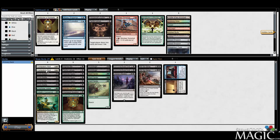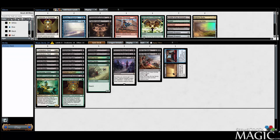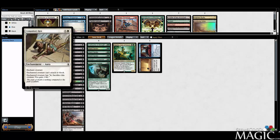Are Compulsory Rests worth the splash? I think they probably are. We have Painted Bluffs, Evolving Wilds, and the Channeler Initiate — so we can get away with one Plains and probably not affect the mana base too much. We have four ways to get white, and I feel like this can stop things reasonably well.